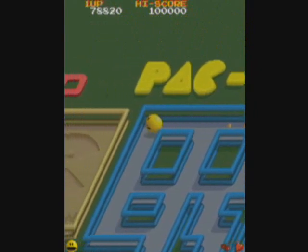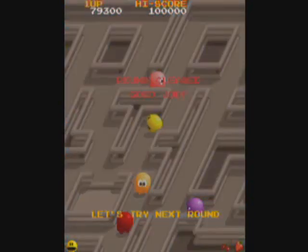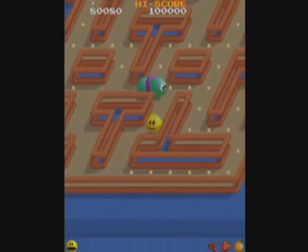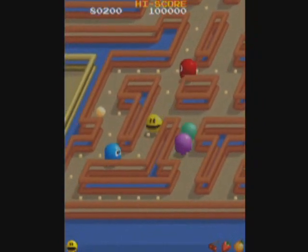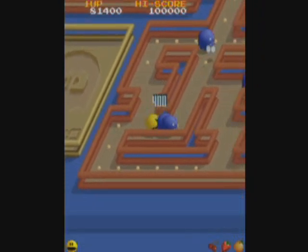Note that the ghosts respawn in the center pen, like they did in the original Pac-Man. It almost looks like you can go into the ghost pen, but you cannot. Now, there are differences between the U.S. version and the Japanese original of Pac-Mania. The main one is that the U.S. version has fewer levels.